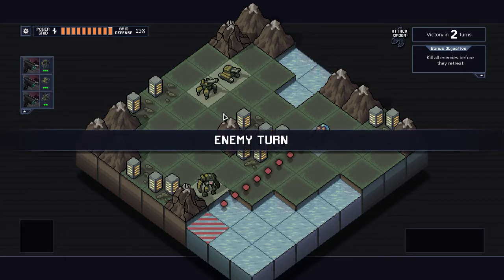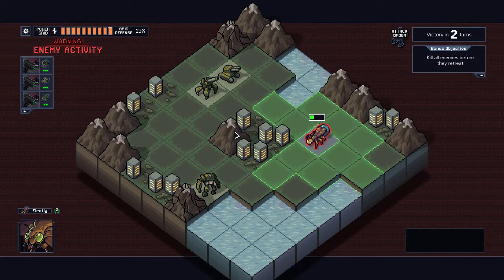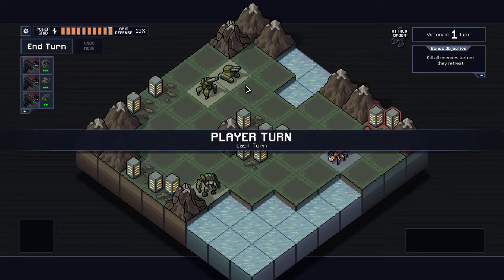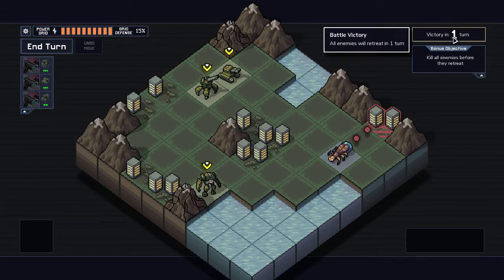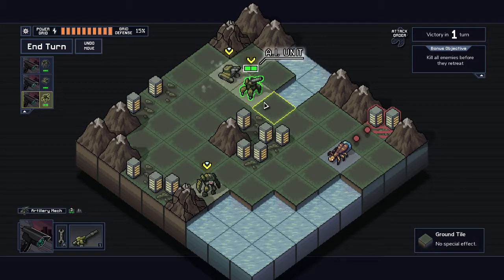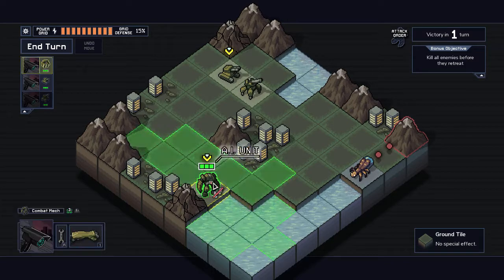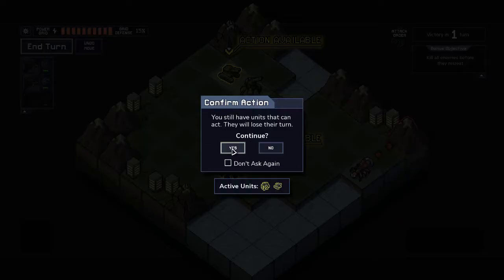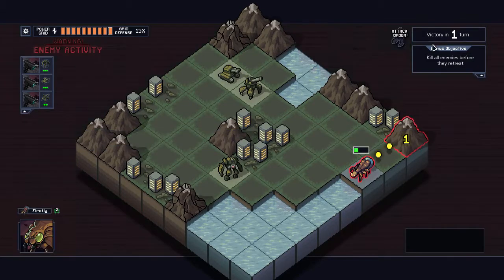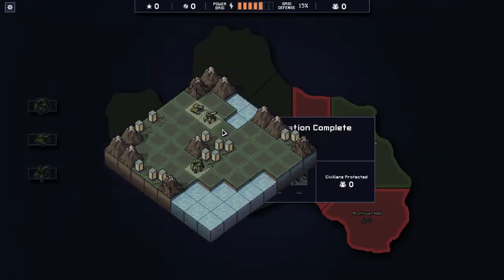I'm getting the hang of this. This is just a simulation to get started. We can get victory in one turn by eliminating the Vek or just wait for them to retreat. I let the regular battle victory play out — the Vek go back in their hole and we complete the mission.